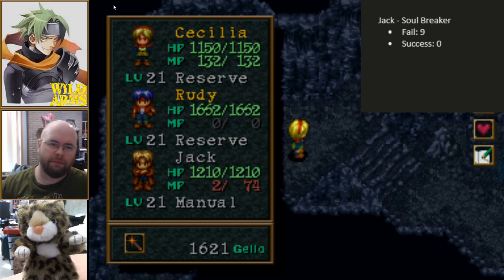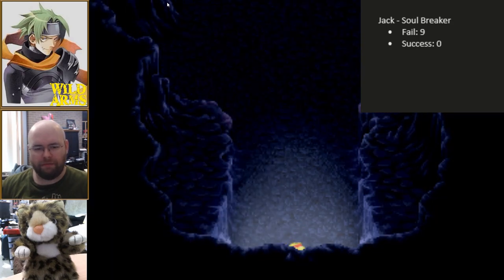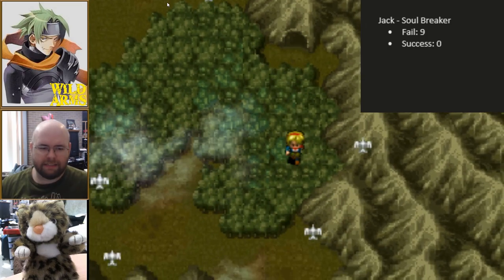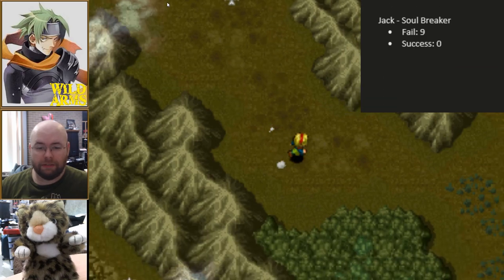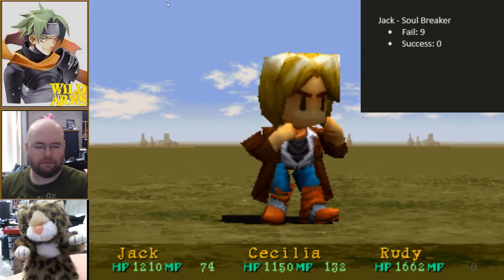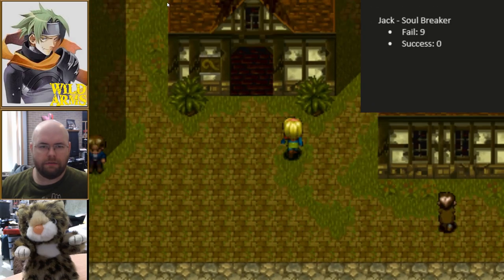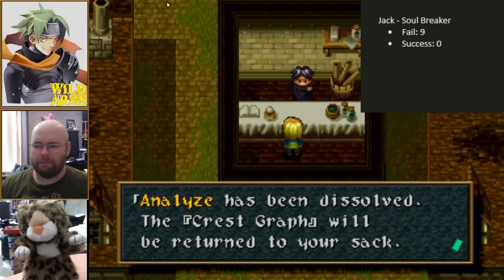Let's go ahead and reload from the save state and we're going to start testing Cecilia. Actually, before we do this I'm going to head back over to Adelaide and disintegrate all of my crests save one. There are two tests that I want to do. The first test is actually much easier than the second, so I'm just going to fast forward. Let's go back and dissolve everything — this is going to be boring, I'll be back.